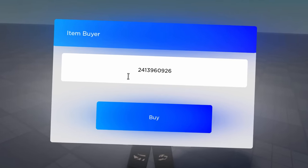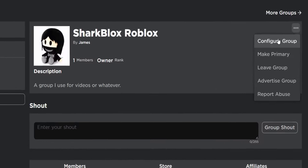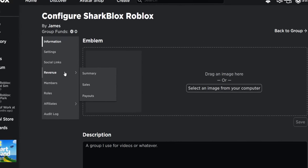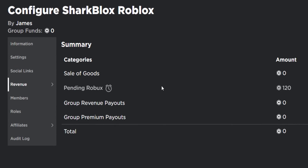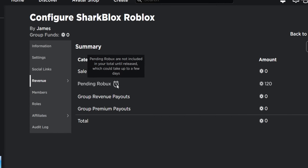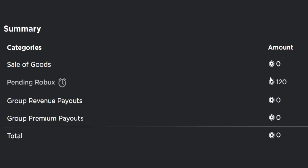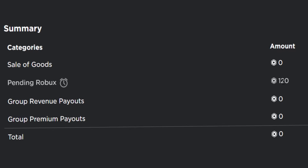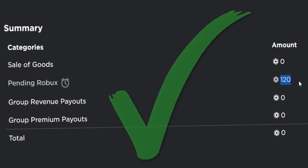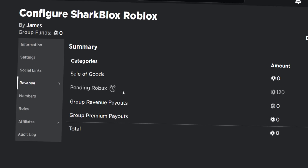The accessory will go onto our account and we should also get a refund. I guess we can check the group transactions tab. For the moment of truth — we're on our group, let's click on the three dots, go into Configure Group, then wait for it to load, go on to Revenue, Summary — and yes, it worked! Pending Robux. Waiting for this Robux could take like five days or something, which is a bit annoying. But 40% of 300 is in fact 120. Yes, that's correct. So it worked — we got 40% back on that accessory. That is awesome.